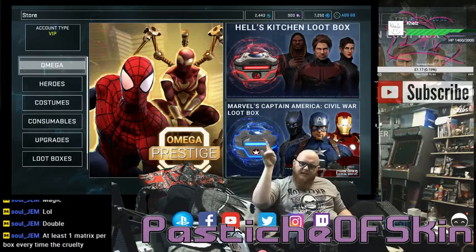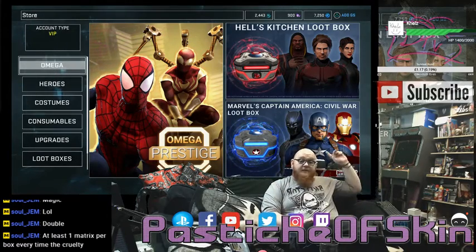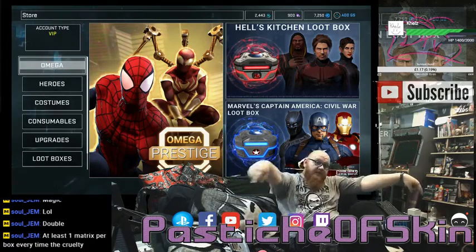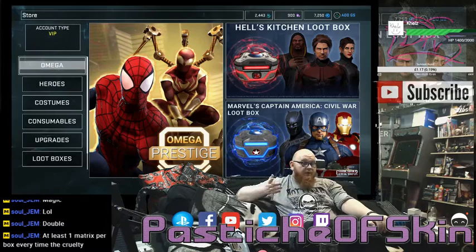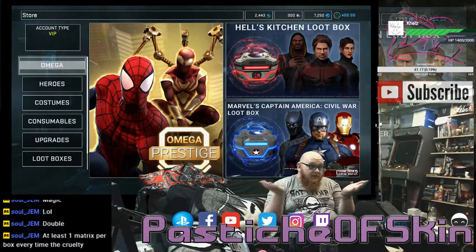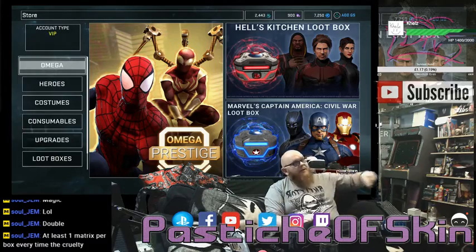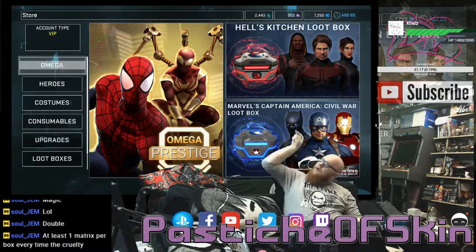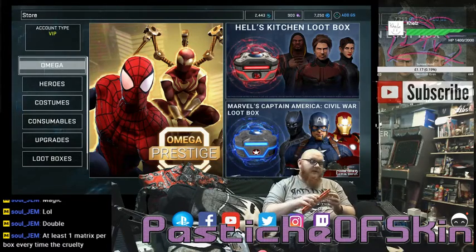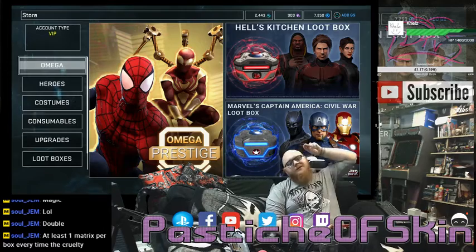So guys, that was the Marvel's Captain America Civil War loot box — 25 drops, nine costumes in the end. A ton of Matrix of Unbinding — seriously Gazillion, give us a breakdown method, a way to break those down. Can you give the Matrix of Unbinding to other players as donations? I have a stack of them and I don't think I'm ever going to use them. Thank you very much for watching — if you enjoyed this loot box video there are plenty of others in the series. If this was helpful and gave you an idea of whether it's worth buying these boxes, hit subscribe. Remember the name, I See Your Skin, and come back for more. I will see you all in the next video. Bye!